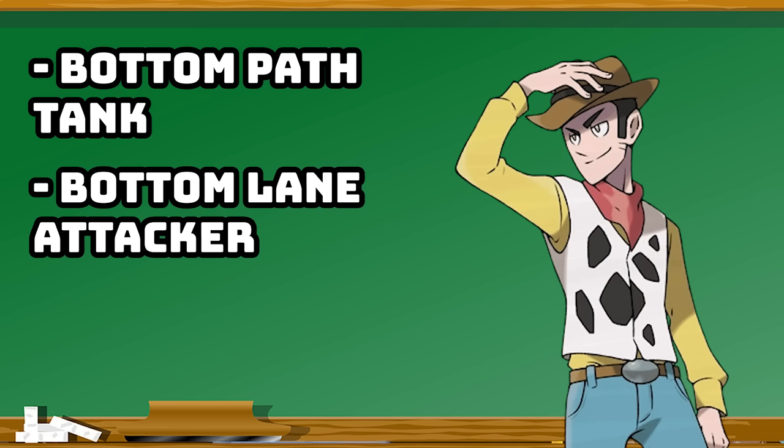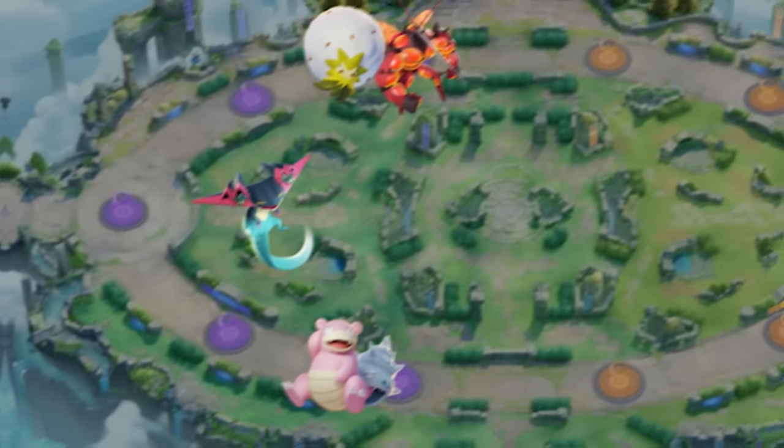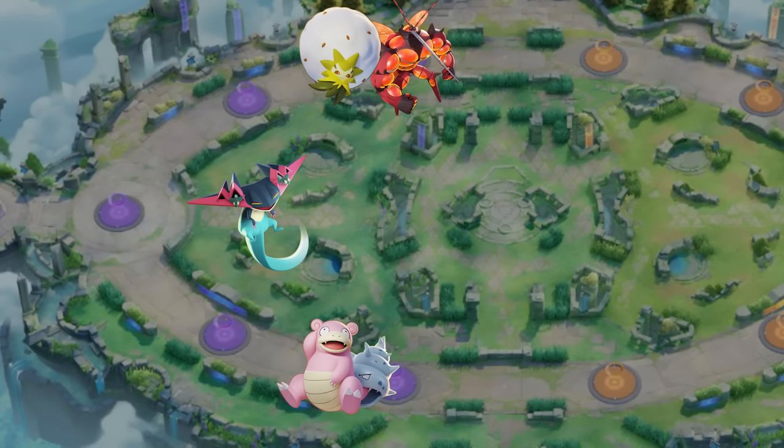Ideally in Pokemon Unite you've got a supporter in the top path with EXP share and a defender in the bottom path with EXP share. This is not always the case, but it really will help your team power up the carry Pokemon. The final role you often have is a bottom lane attacker Pokemon — more often a ranged special attacker, something like Espeon or Mew in that bottom path. These Pokemon do very well at securing, don't need an insane amount of EXP, but do well if they get a lot of it.